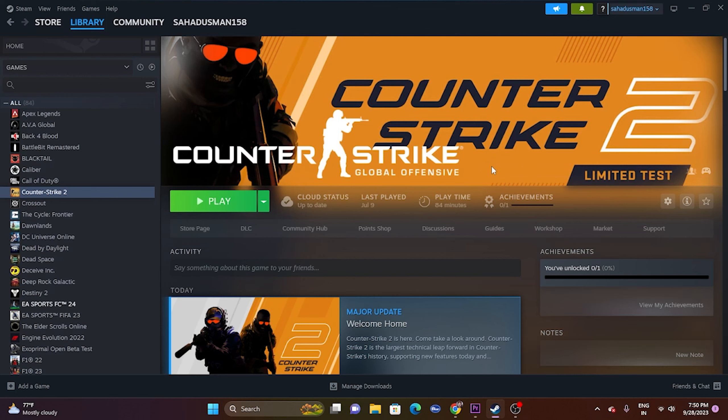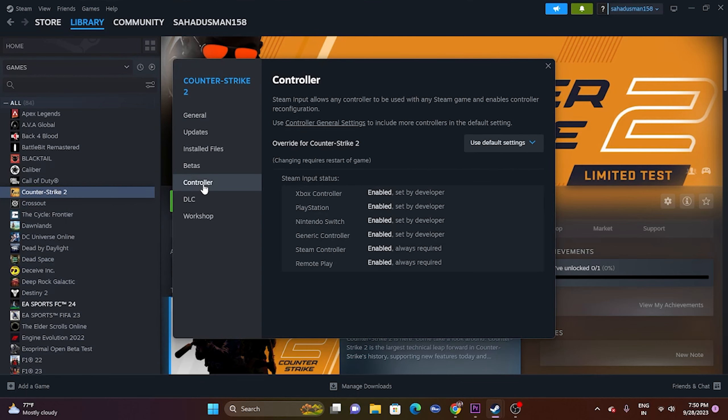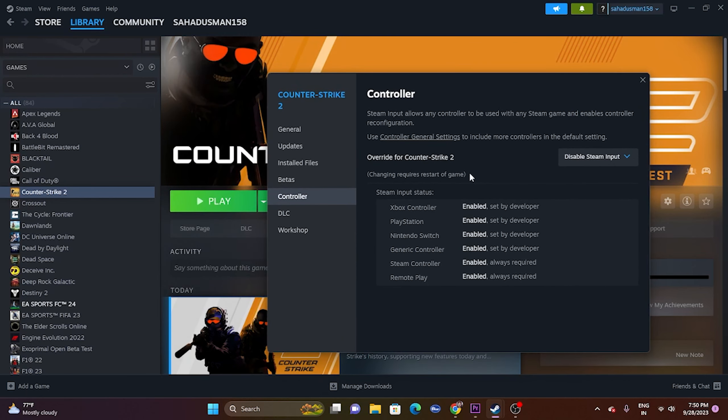The first fix is about enabling or disabling Steam Input. Go to the game, right-click, and go to Properties. Then go to Controllers and set it to 'Use Default Settings.' Click 'Enable Steam Input' and try launching the game. If that doesn't work, change it to 'Disable Steam Input' and try launching the game again to see whether the issue is solved.